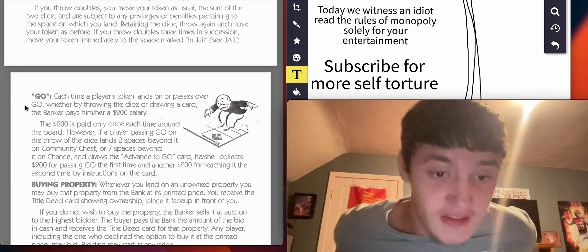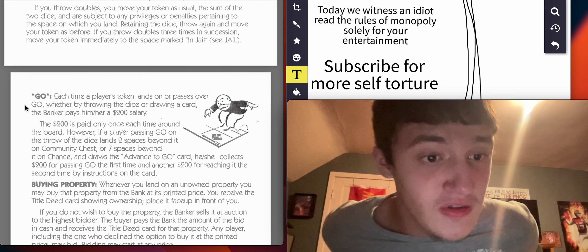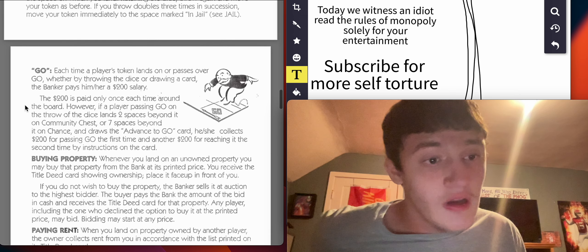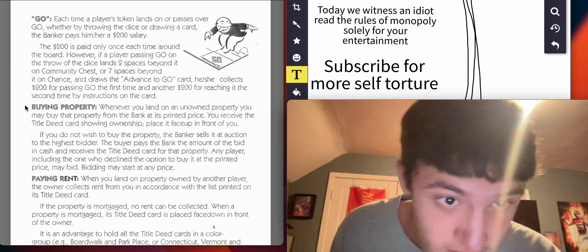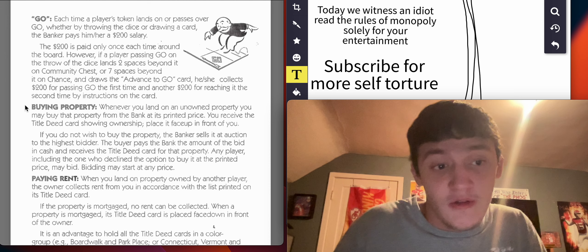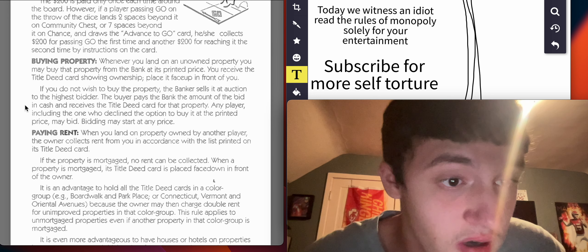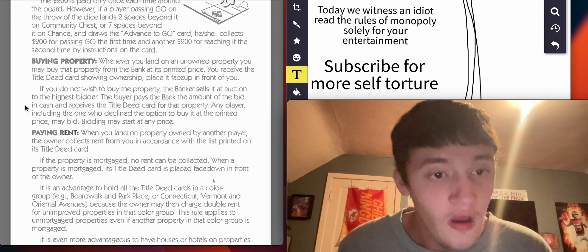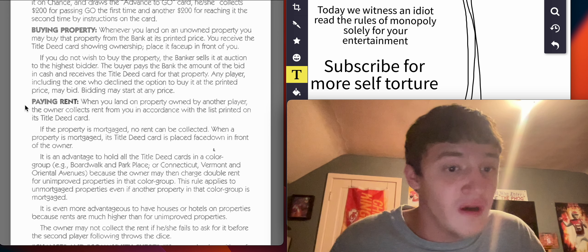If you throw doubles, move your token the sum of the two dice and are subject to any privileges or penalties pertaining to the space you land on. Retaining the dice, throw again and move your token as before. If you throw doubles three times in succession, move your token immediately to the space marked in jail. Each time a player's token lands on or passes over Go — whether by throwing the dice or drawing a card — the banker pays him or her a $200 salary. The $200 is paid only once each time around the board. However, if a player passing Go draws the advance to Go card, he or she collects $200 for passing Go the first time and another $200 for reaching it the second time by instructions on the card.